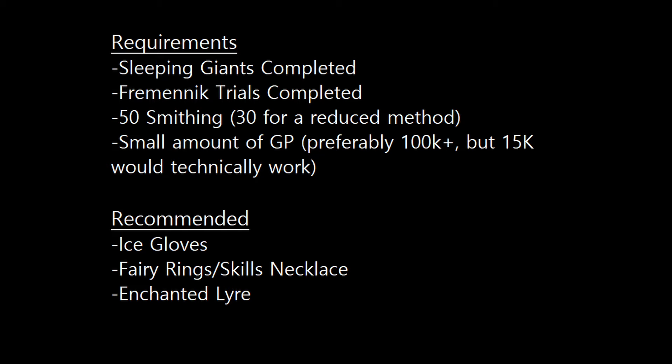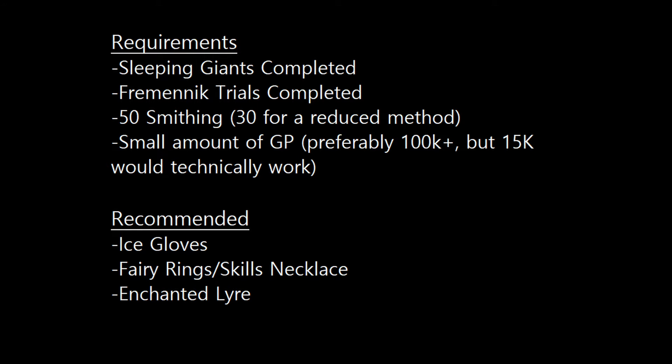If you are under level 50 smithing, don't worry — a modified version of this can be used at level 30, which doesn't require the Fremennik Trials, but the XP and GP rewards will not be as good. If you have under level 30 smithing, I would suggest doing the Knight's Sword quest to get to 30.